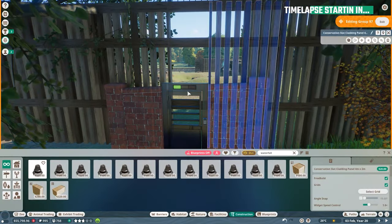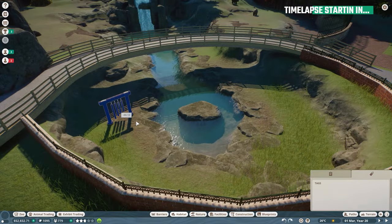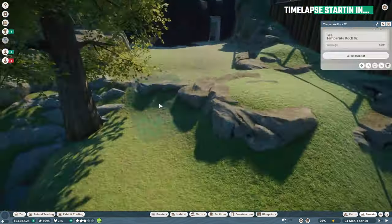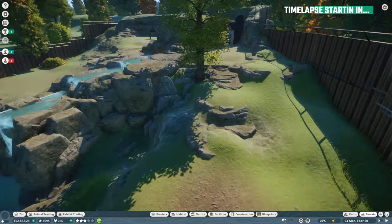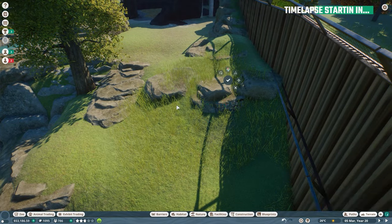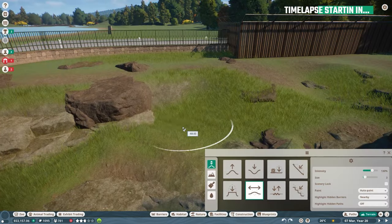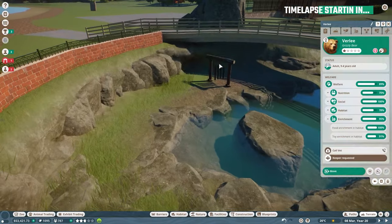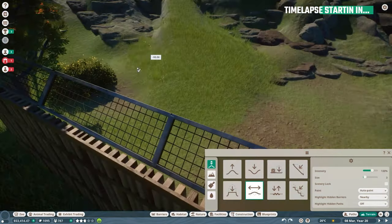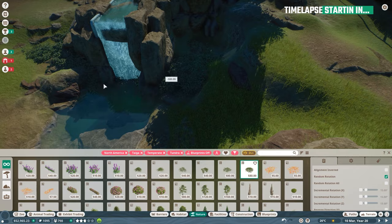I was just plopping down a couple of things and then testing if the bears can reach it. Once I tested that, I was like, oh well, they don't even walk there. So I was changing a couple of things, trying to utilize rocks for that — it just didn't work out. The traversable area just did not feel right, so I got rid of so many things and changed quite a lot until it kind of worked, though it didn't really work out exactly the way I wanted.